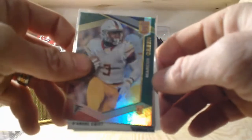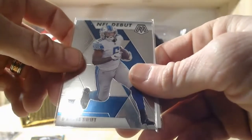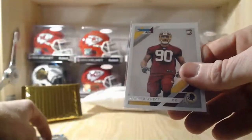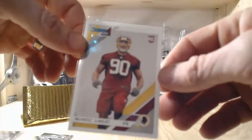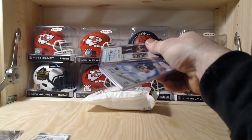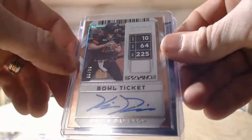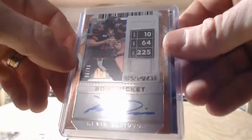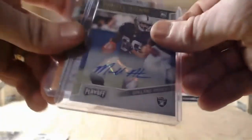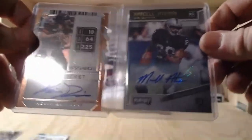Into our penny sleeves for pack two — we got Marcus Green, not sure that's a $2 card, a DeAndre Swift rookie card out of Mosaic — really nice Mosaic product — and Marquis Sweat Donruss rookie card. Our two autos: Kevin Davison numbered 94 out of 99 Contenders Bowl Ticket — never seen a Bowl Ticket before — and Marcel Atkins Raiders Playoff auto. Both nothing special.